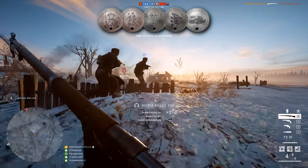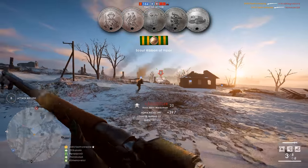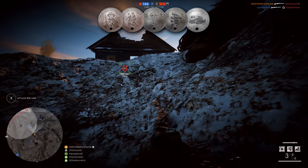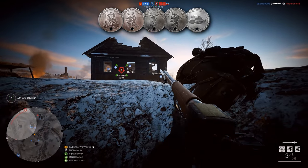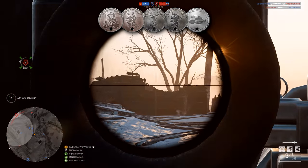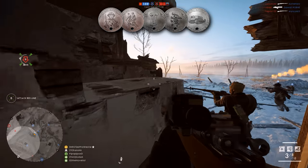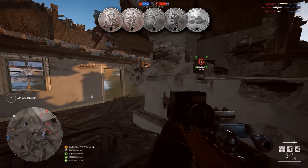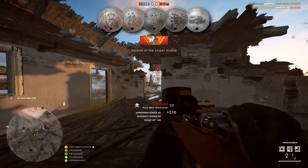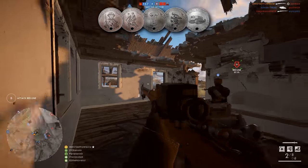The first one is called Crash Test Ensign and features a soldier with a similar symbol on their helmet to that of the one on the Battlefield 4 CTE dog tags — the first one you unlock after being part of the CTE. The description simply says 'thank you for helping Battlefield 1 be the best that it can,' leading me to think this one will simply be handed out for participating in the CTE at any point. It's a faded bronze dog tag.